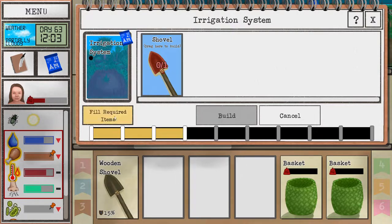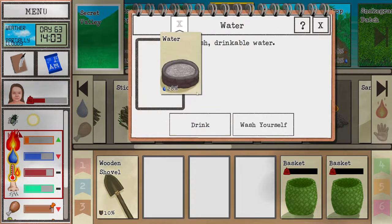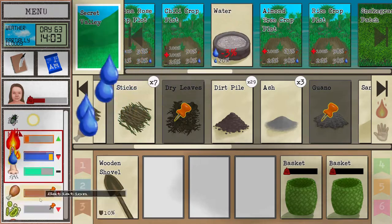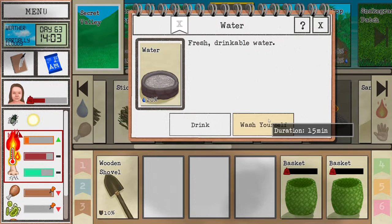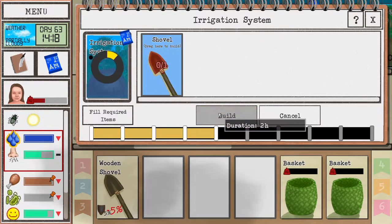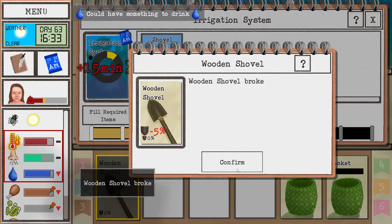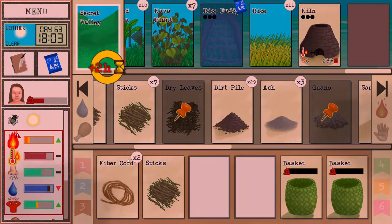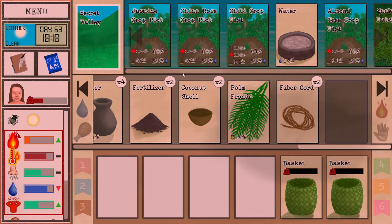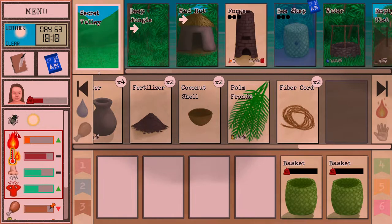Let's do some more. With these prepared meals it's really hard not to get full bar, because if you wait too long your appetite will go down and then you're gonna die off. So sometimes you just need to eat up, that's just how it is. Oh, the rice crop is complete, wonderful! And the wooden shovel just broke. Tomorrow - and we got stressed out because we kept doing the same thing over and over again, and our character's really annoyed by that.